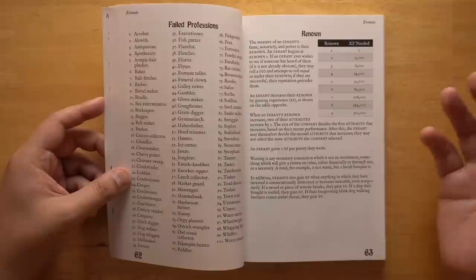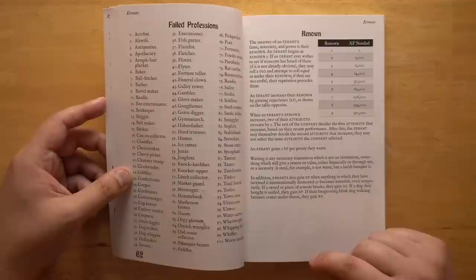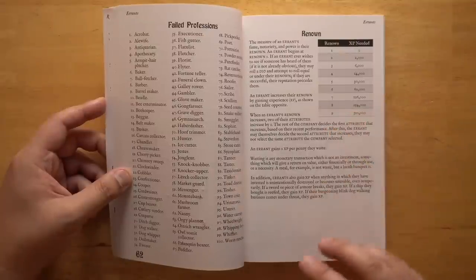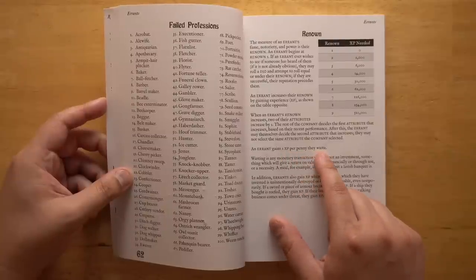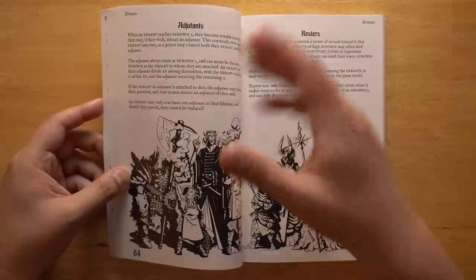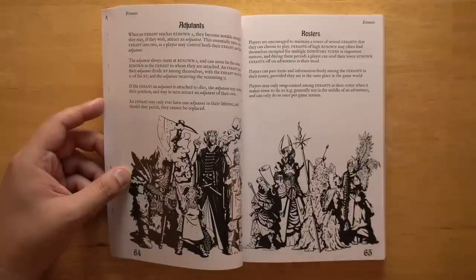Your renown is your level — it goes from one to nine — and here's the XP needed to get there. When you level up, the whole company chooses one of your four attributes to raise, and then you choose another. Half of your attributes being raised are chosen by the other players, based on what you were using most. You gain XP for every penny that you waste — you have to throw it away on something useless; spending it on something useful doesn't count. You can also get an adjutant — a sidekick who joins at level two and takes a split of your XP, but you can only have one in your entire lifetime. If they die, you can't get another, but if you die, that sidekick can be promoted to be your new player character.